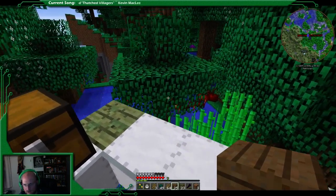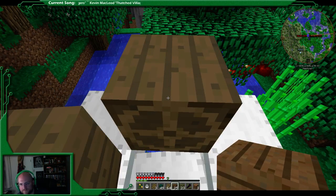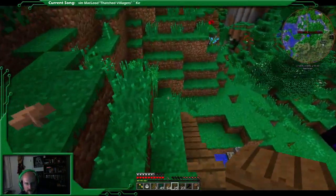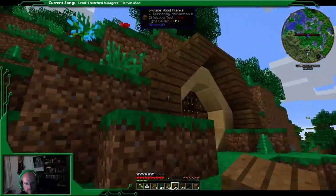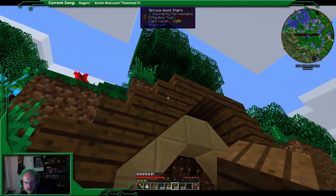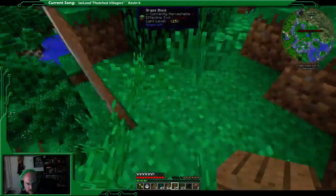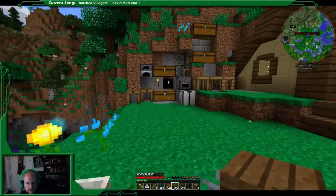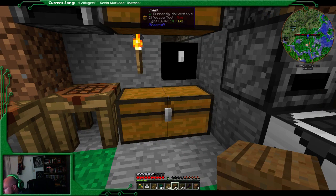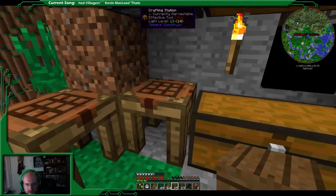Then we're going to turn around and go grab and finish this bad boy off. Probably should look at the pattern. So we have one block, one-two, steps on either side - and I guess that's three spruce wood planks. Do we have any spruce wood planks left? We can make them.